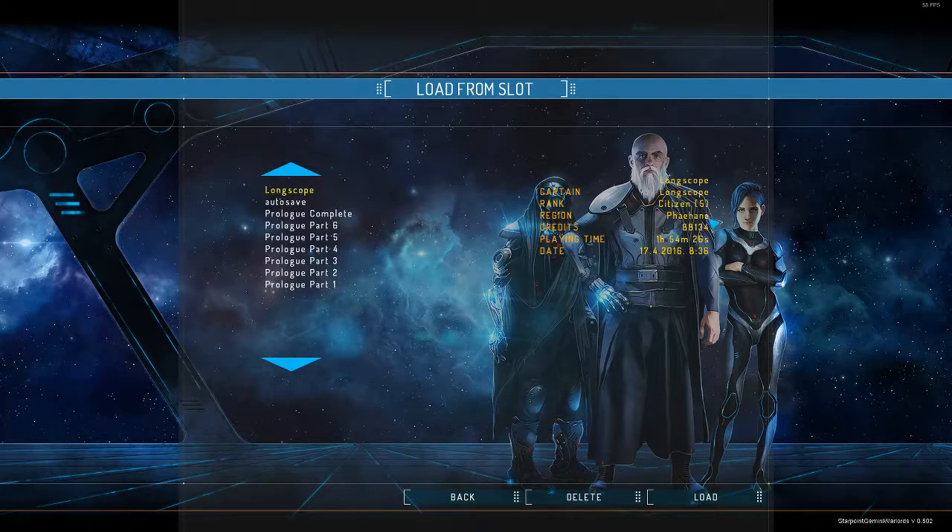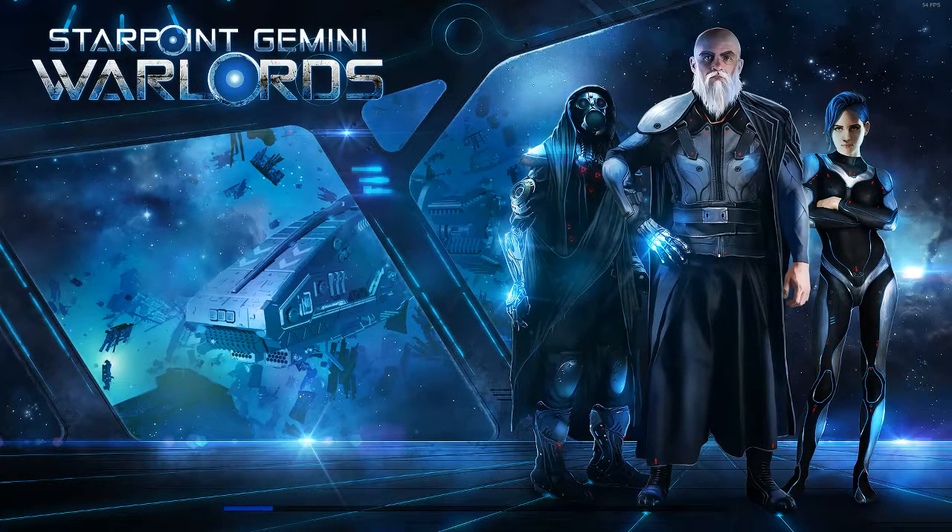With the new patch 0.502 — you can see it down here — they've added some more weaponry, some more ships, an entire new kingdom's worth of ships. So we'll start to see more variety in combat. They've also added some more tutorials for the prologue. There's a whole lot of changes listed on the Steam news page in case you want to check in there.